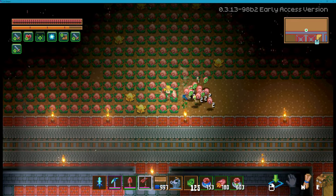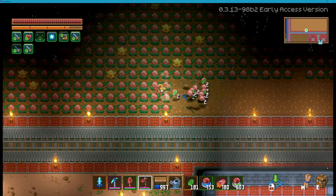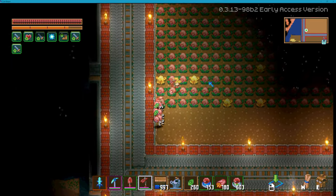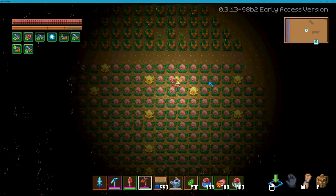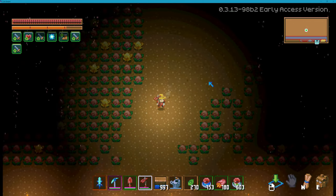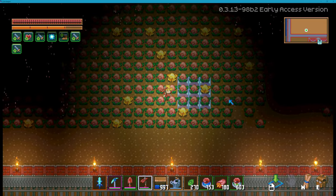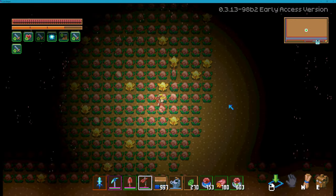Now I'm taking one row, or two rows maybe. And now all seeds up there appeared again - that's interesting. It seems like it loads around the player, but if I was here then it should be in a circle shape, and not like this.